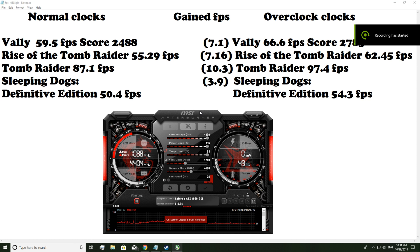Alright, so here are the results. We got an overclock on the 1060 3GB with a core clock of 240 and a memory clock of 400, and we ran all the benchmarks again. In Valley benchmark, we gained an additional 7.1 FPS. In Rise of the Tomb Raider, we gained 7.16 FPS. In Tomb Raider, we gained 10.3 FPS. In Sleeping Dogs, we gained 3.9 FPS.